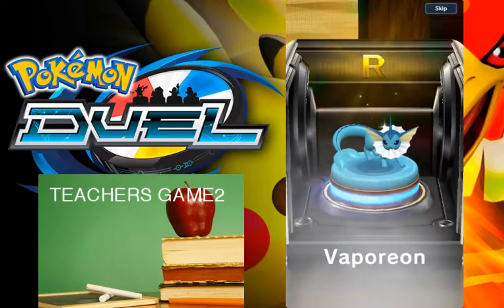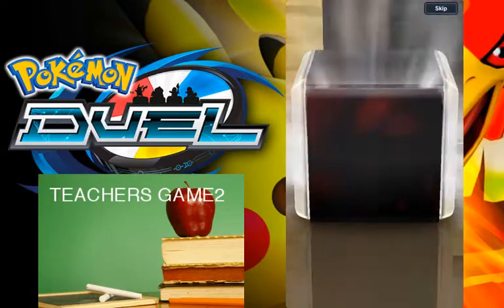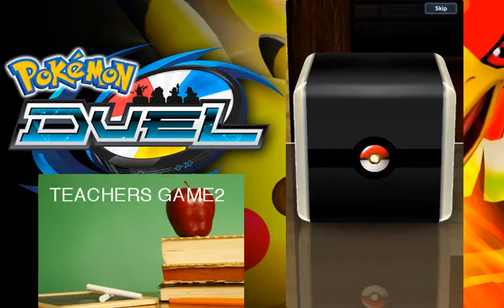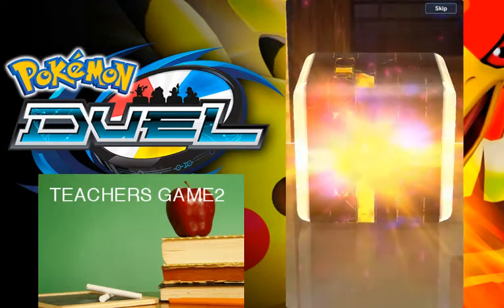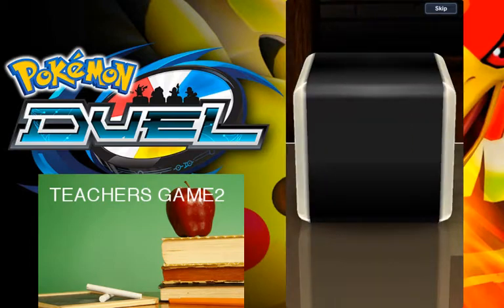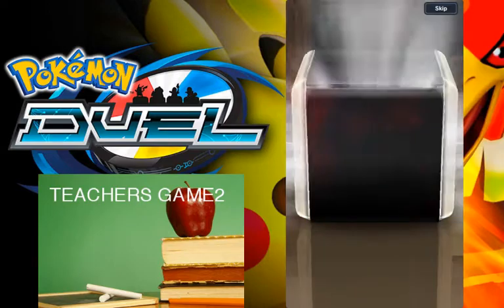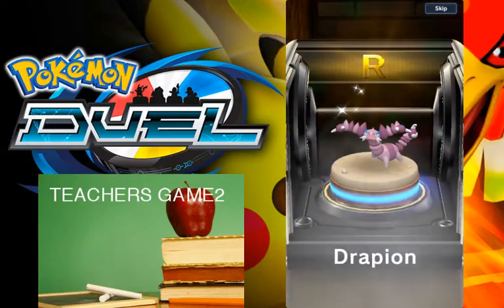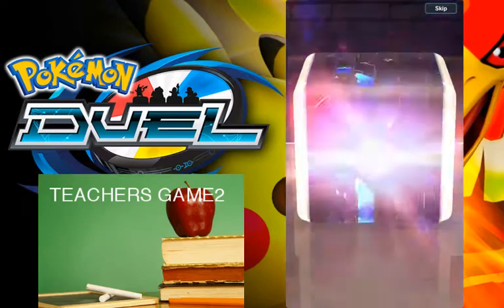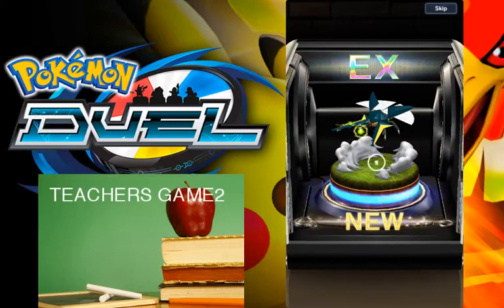Vaporeon. Can we go rainbow? Yeah we can — give me something new. Blastoise — I guess that'll feed into my other Blastoise. Ninja Ask. Give me one more EX, I ain't trying to be greedy. Give me one more EX, that's all I want. Yeah — rainbow! Vikavolt! We got one new one — not bad.